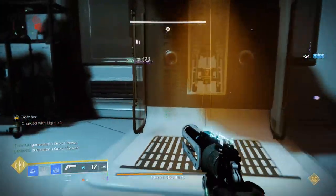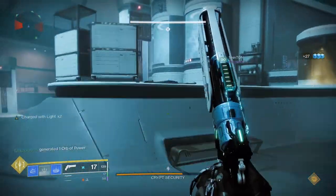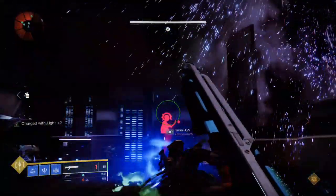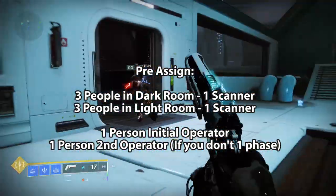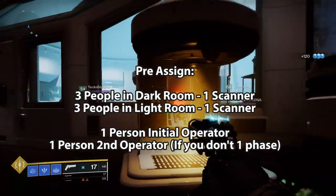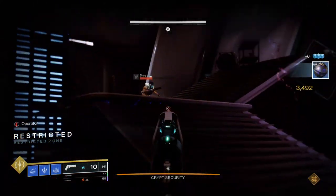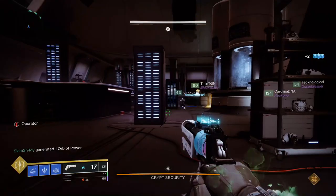The goal here is to disable the security system by destroying the six fuses located in the middle of the arena — three in each of the two rooms. In order to damage them you first have to lower their shields. Split your team up with three people in the light room and three in the dark room. Pre-assign roles: one scanner in the dark room, one scanner in the light room, and one initial Operator. The Operator buff will already be in the receptacle and picking it up starts the fight. When the fight starts, ads begin spawning and an enemy in the dark room will spawn carrying the scanner buff.